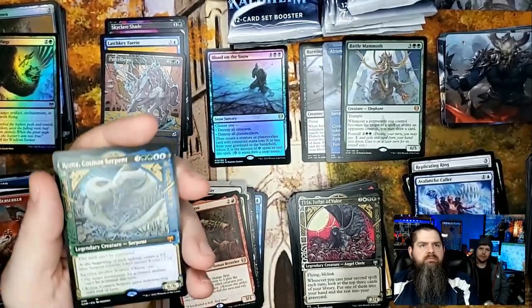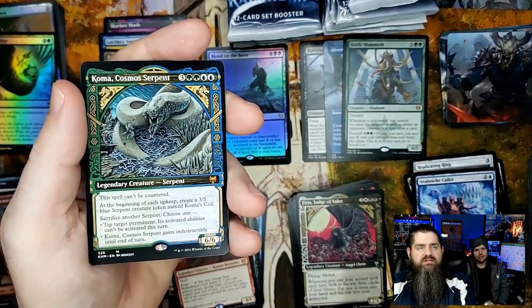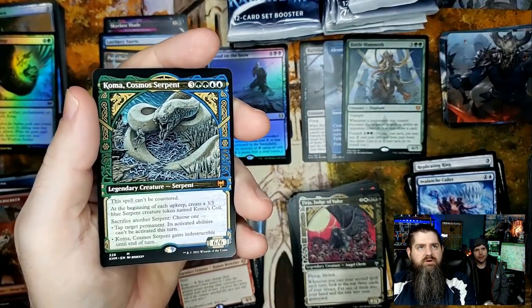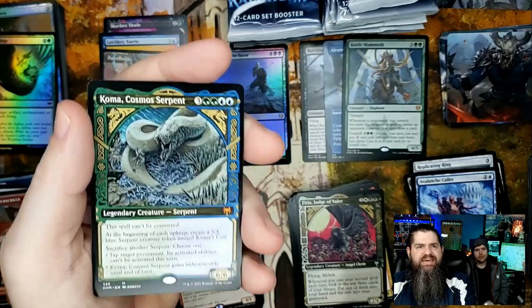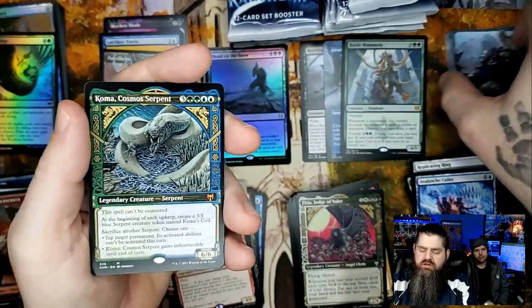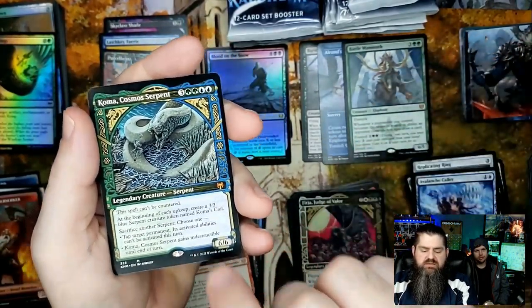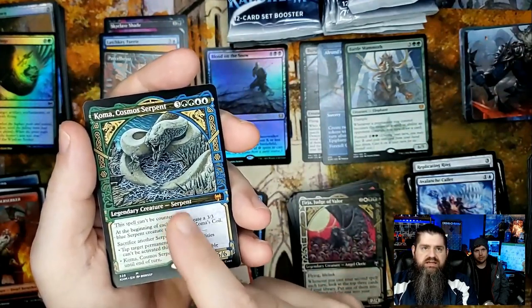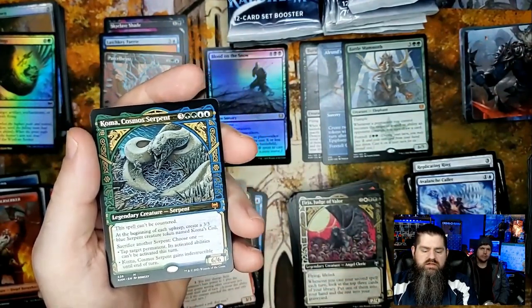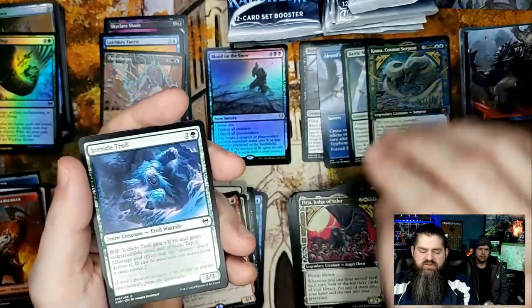Boom goes the dynamite — that is a hit! Cosmos Serpent in the showcase art! I think this just became the best pull. Between this and Alrund's Epiphany it's going to be a toss-up — I'm not sure exactly what the value is but this is a really, really good card. Great hit there, finally — we were due for a mythic!